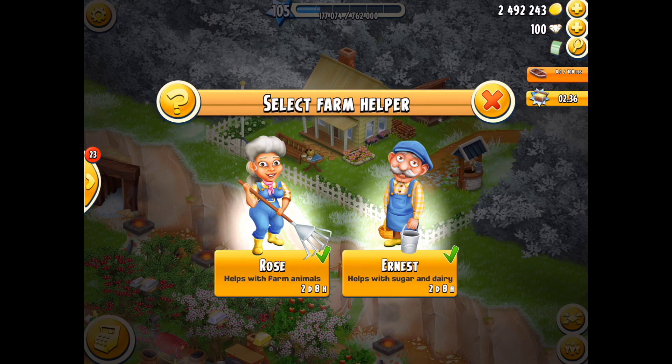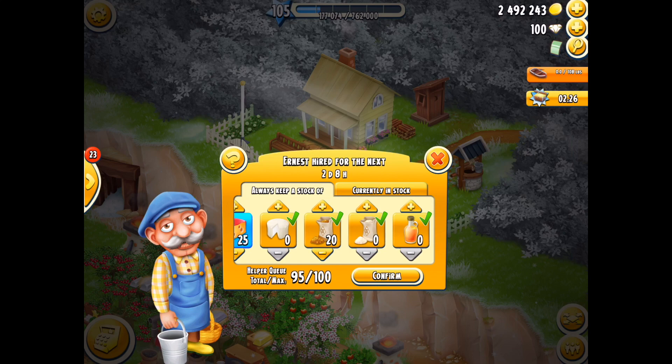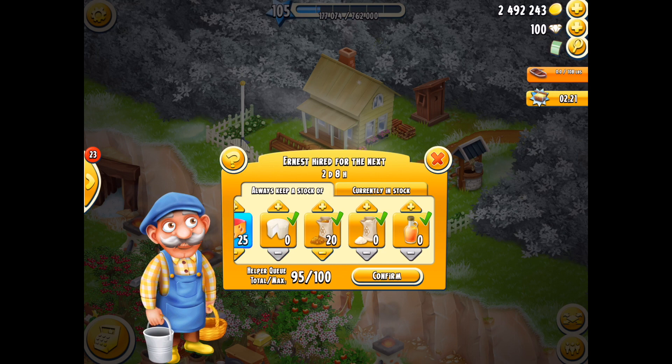Once you do get them it's kind of cool - you've got the opportunity to use these two characters in the way that you choose. As an example, Ernest is going to be collecting your dairy products and also your sugar-based products, and once he's collected them he will keep them in storage until you actually need them.